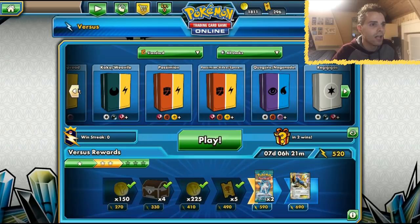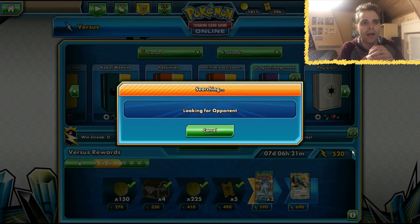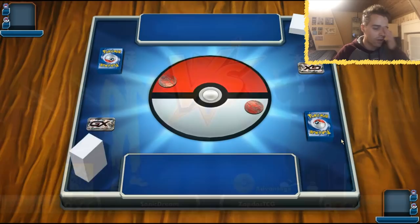Let's jump into the versus ladder and find some opponents. A Quagsire Naganadel list got into the top 64 at the Roanoke Regionals, so it's at least worth considering.